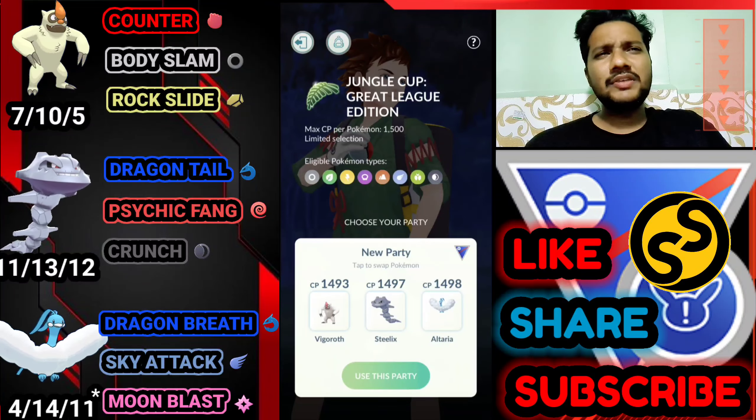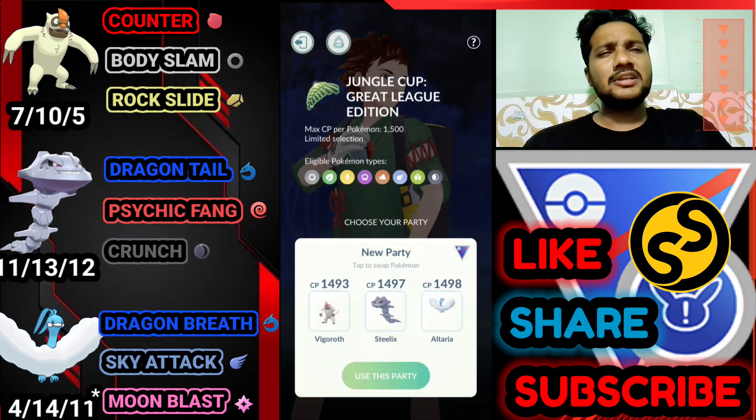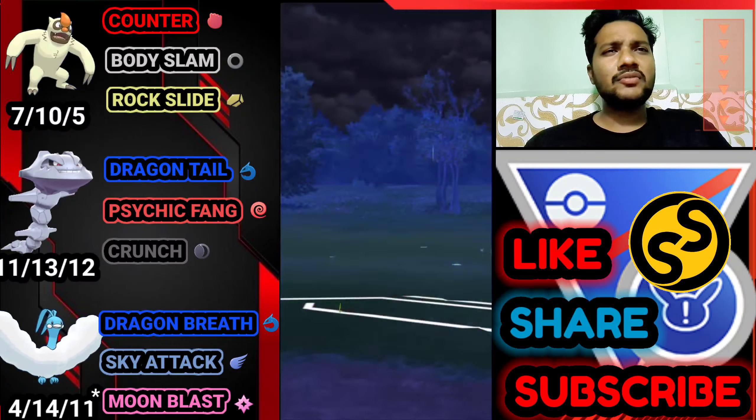In this team I use Vigro as lead, safe switch is Altaria, and we have Steelix as the finisher. Let's go for the first match and see what opponent I have.